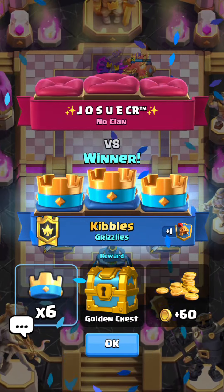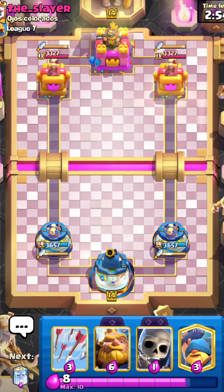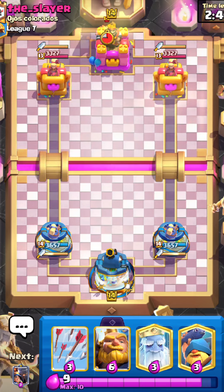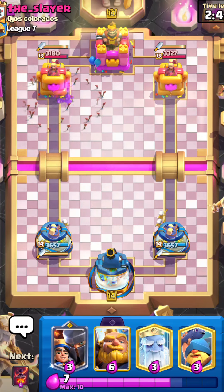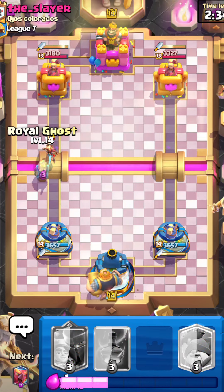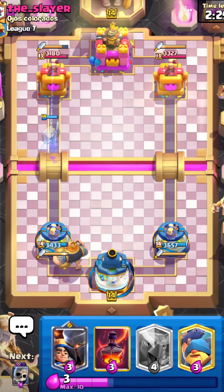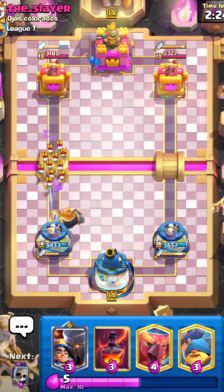The next deck I think will be really good after the May update is RG — Royal Giant with Royal Ghost. This deck is generally pretty good, but I think with all the Giant and beatdown decks going around, this deck does really well against beatdown. You've got the Fisherman to activate King, the Royal Ghost to add pressure, and RG is generally strong in those matchups.